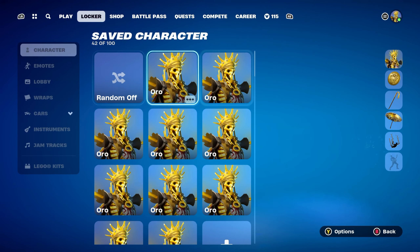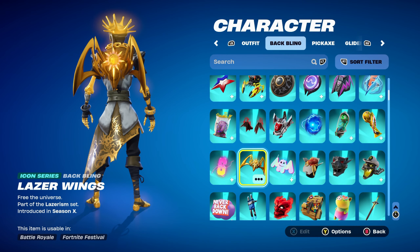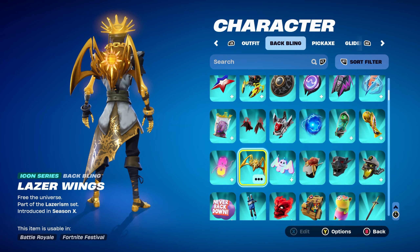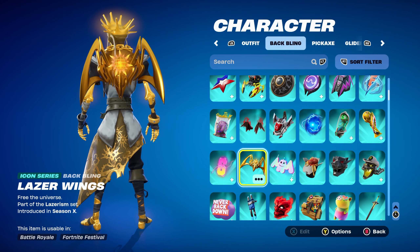Let's move on to combo number two. For the second combo I thought I'd use a set of golden wings. The one I'm using is Laser Wings, part of the Laser Rism set, introduced in Chapter 1 Season 3 — a very nice Icon Series backbling. This is Major Lazer's backbling, and as you can see, it works very nicely. I find this set of wings works really well with the glow style of the Auro standard style.